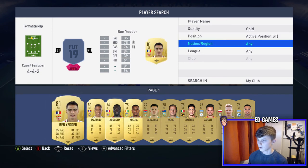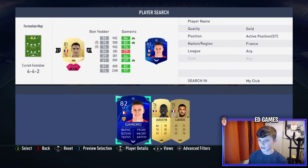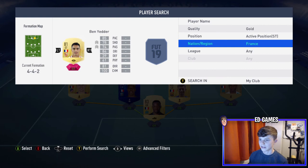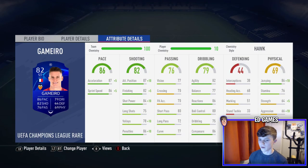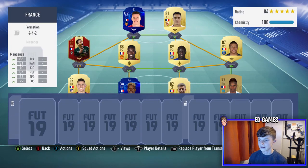The two strikers are low-rated but absolute beasts. We've got Gameiro and Ben Yedda — both small but very nimble. Gameiro has acceleration 87, sprint speed 86, finishing 82, attack positioning 87 — he's the shooter. Ben Yedda is all about dribbling: agility 91, balance 87, he's in and out of players like Kanté, and he's got a five-star weak foot. He is class.